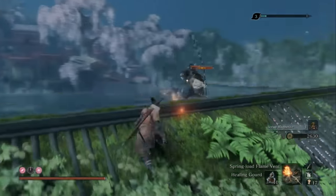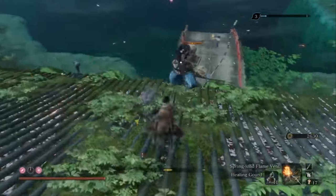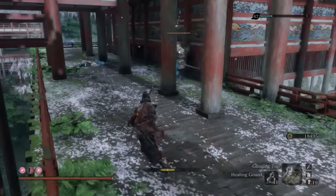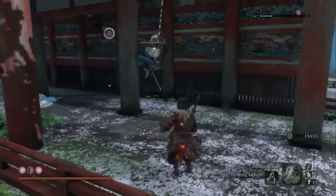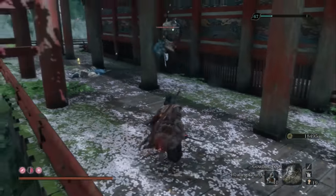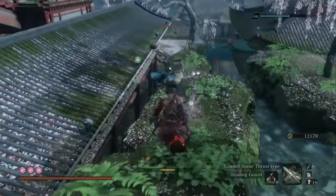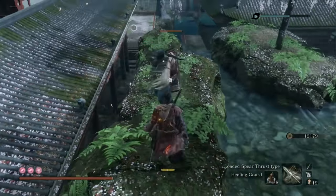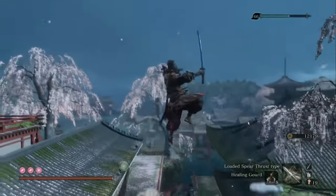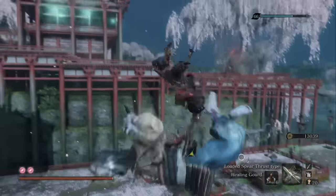Number 22 is Okami Warriors with Bows. The reason these are higher than most other ranged fighters is because of how they telegraph their shots — in the midst of jumping around, they always release their shot at the exact same time within their jumps, so you can easily learn to consistently deflect them every time, and it's honestly pretty fun. When they use teamwork, they can be really lethal. Being one of the versions of Okami Warriors, they're super agile and it's just fun to watch their fighting style. Number 21 is the Kamari Okami Warriors — the ball-kicking ones also telegraph their attacks very nicely, and they mix in some jumping kick attacks. You can also anti-air deathblow them, which is really satisfying.